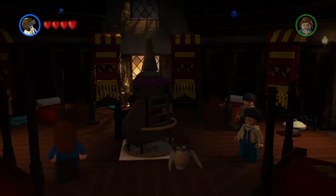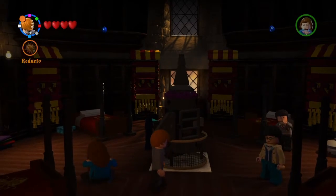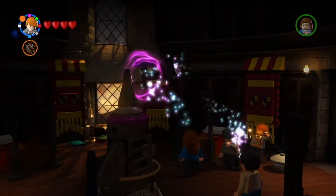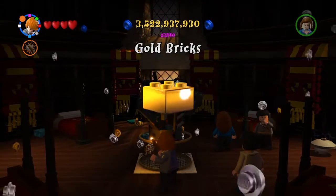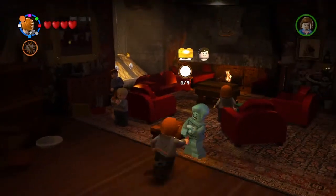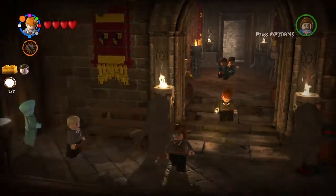Hello guys and welcome back to some more Lego Harry Potter years 5 through 7. In the last episode we went up to the common rooms and we are now in here trying to get this gold brick. What you gotta do is keep jumping on these beds until there are some pieces for you to get. And there we are, that is our 168th gold brick and the first gold brick of this video. That is everything for the Gryffindor common room, and that is everything for this entire floor.